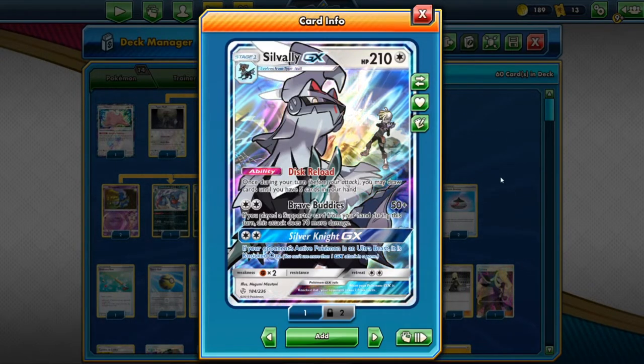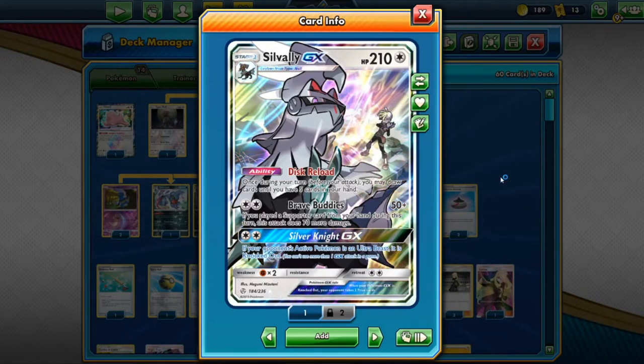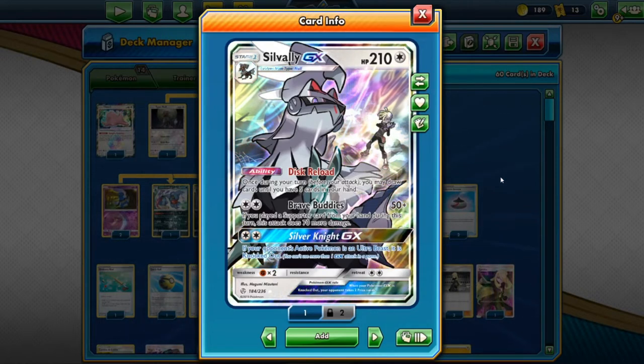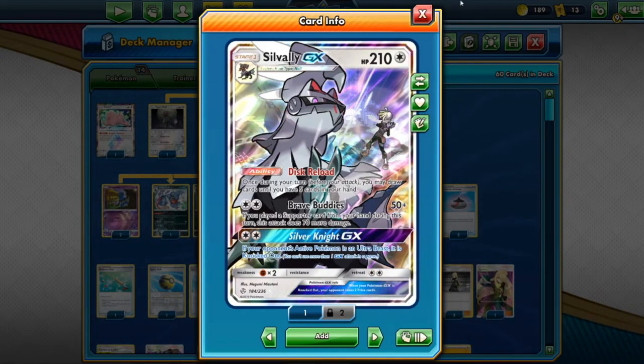Brave Buddies does 50 damage, or 120 if you play a supporter from your hand during that turn. And we have Silver Knight GX — if your opponent's active Pokemon is an Ultra Beast, it's knocked out. It doesn't matter if it's a tag team, a GX, or a basic. It doesn't matter how much damage it has — as long as it is an Ultra Beast, it is gone. Fantastic.